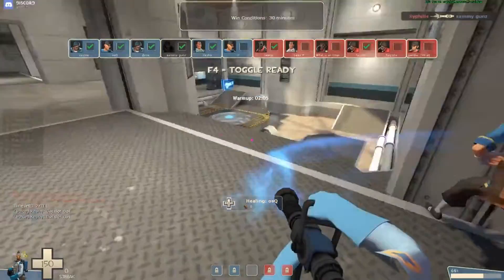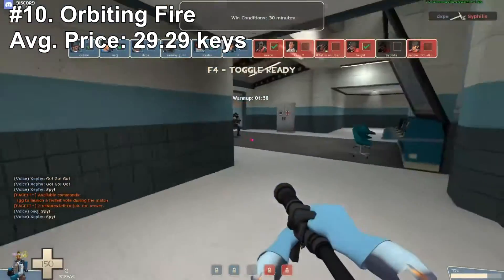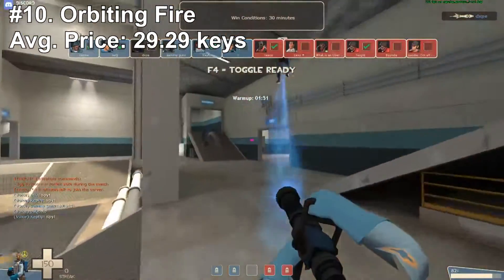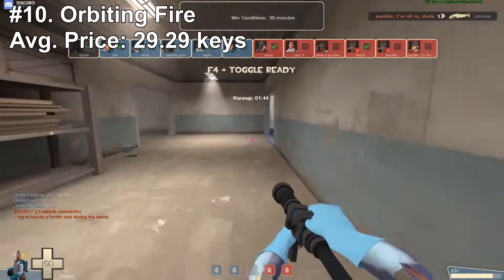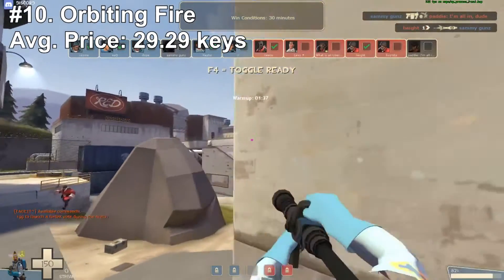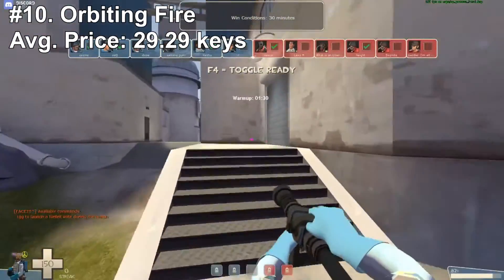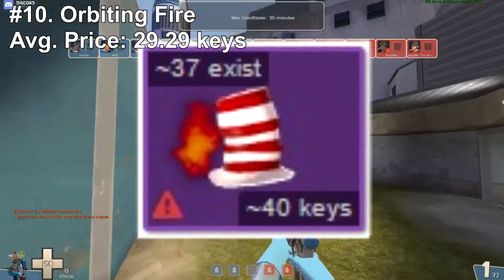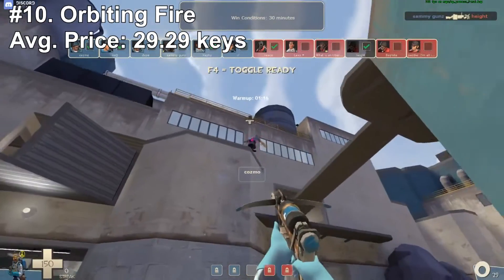Our first unusual of the day is going to be Orbiting Fire. The main reason I put Orbiting Fire on this list is that, while it may not be the most flashy or best-looking effect in the eyes of most people, it is kind of a mini burning flames sort of circling around your head — I think that's the same reason Pyrofusion added it in his top 10 unusual effects list. One hat that stands out for me is the Doctor's Dapper Topper with Orbiting Fire, going for just 40 keys, possibly lower if you're buying with pure.